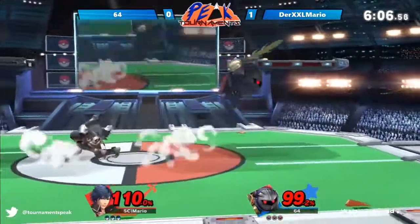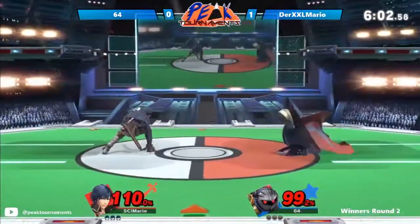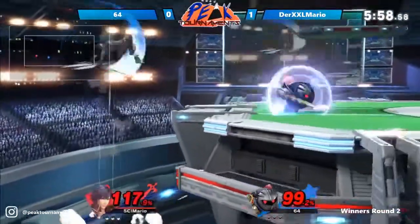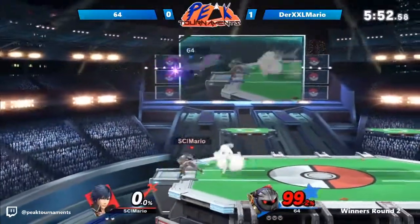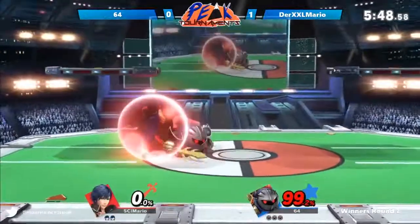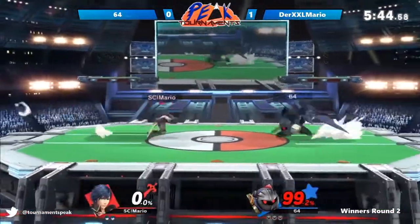He's getting back on the edge. Meta Knight can't really get him offstage because Chrom is very aware of his weaknesses. Here's the neutral air — gonna get the back air there. But it doesn't matter. There goes the first stock here. 99% on Meta Knight's stock. There's the up-B — will it be punished? It will be avoided, though. Comes in with a dash attack, but we're gonna wait him out.